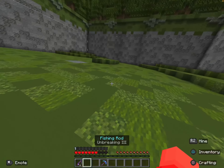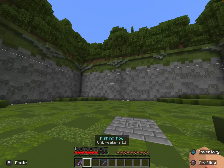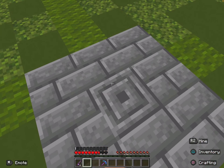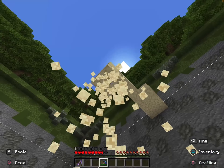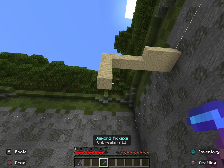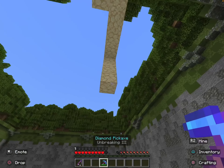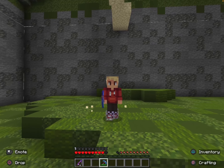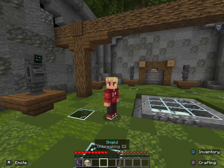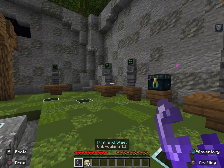Fall damage is included — as you can see, I just jumped and got damaged. If you have a diamond pickaxe you can break blocks, but unfortunately you don't get the blocks back. Minecraft is complicated like that.